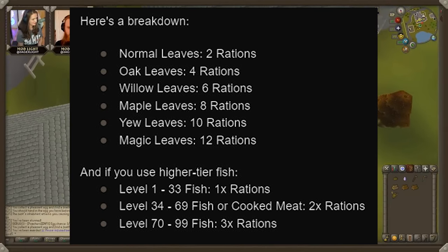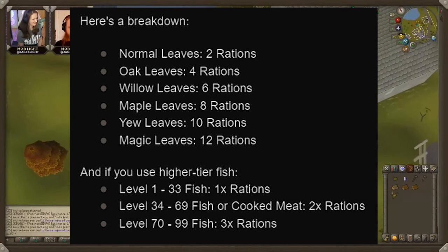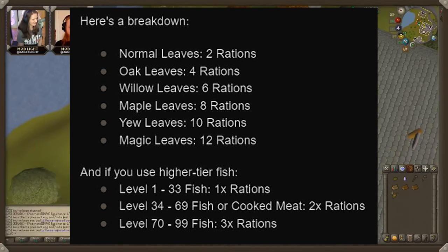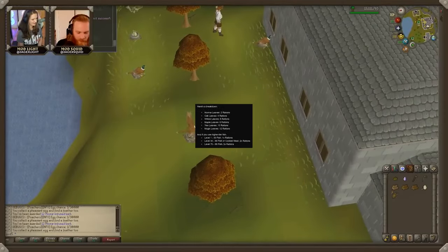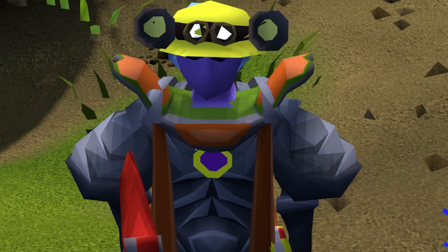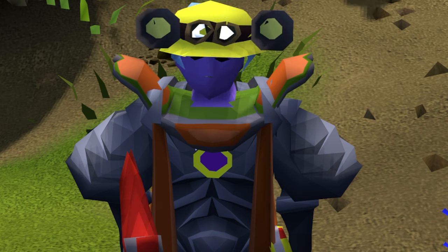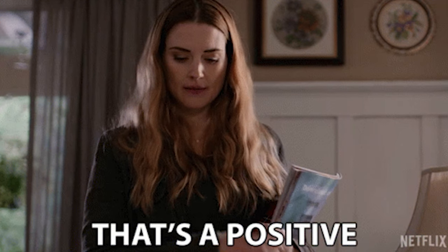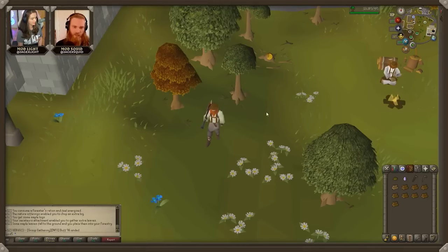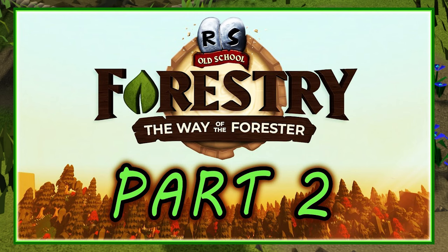What I believe — or am assuming — based on the charts, is that if you use a magic leaf with a shark, you will get 12 rations times 3, so 36 rations from 1 magic leaf and 1 shark. That's not bad for a 20% increase in XP, or 10% overall. With these changes, creating rations will be more rewarding and less time-consuming. I think they are moving in the right direction, and hope to see more changes in the future — and eventually we will have Forestry Part 2.